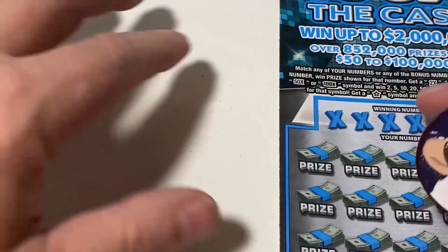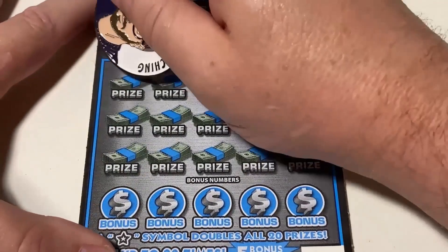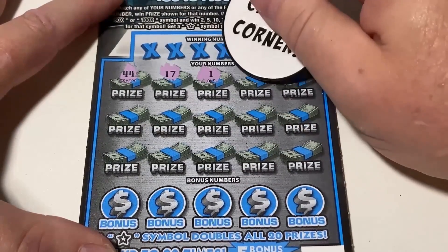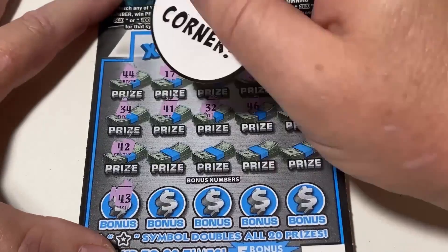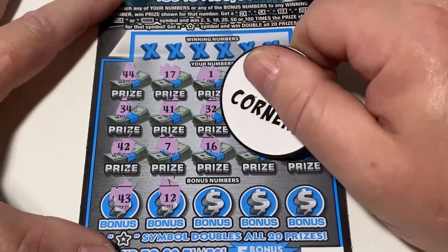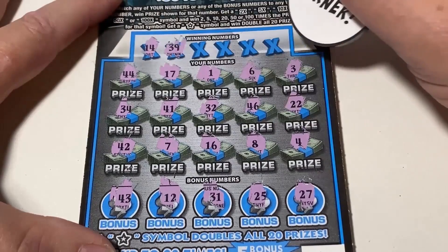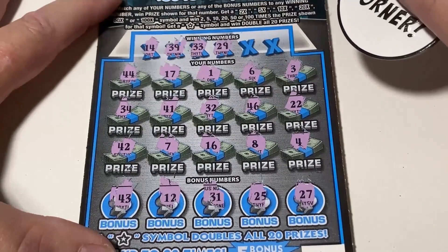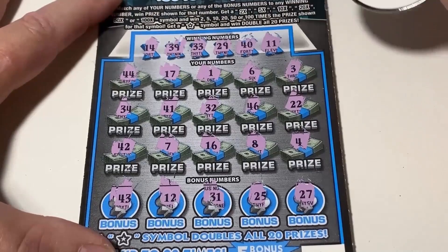Last ticket — symbol hunt again. We use the backside. No symbols on this one. We'll need a 14, 39, 33, 29, 40, and number 11.